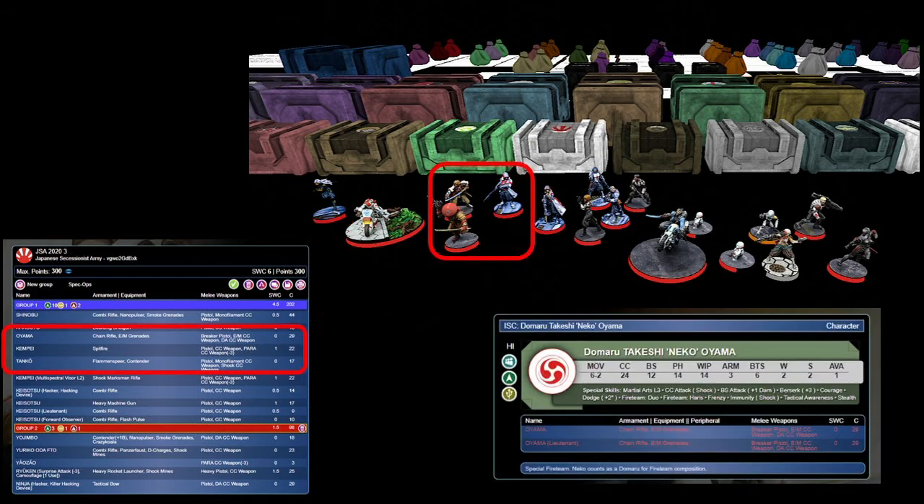I've got a Yama in a Harris link. He seems really good — he has tactical awareness to help give his team a bonus order, as well as EM grenades, which is superb. He's got quite short-ranged firepower though, so a Kenpai with a Spitfire is there to add to that. Also in that team, I've got a Tanko. Their purpose is to pad it out — they're quite cheap, a bit more armour, and a Flammer Spear is always handy.